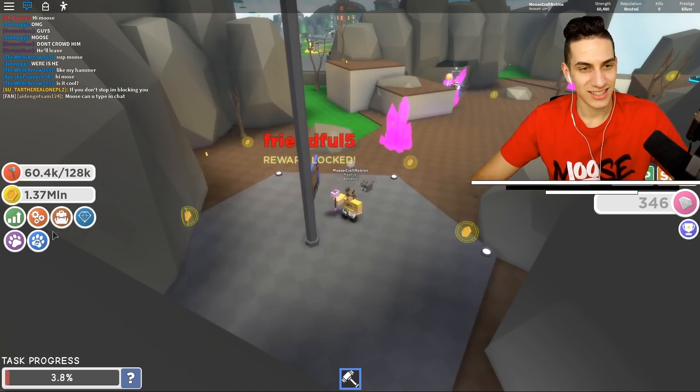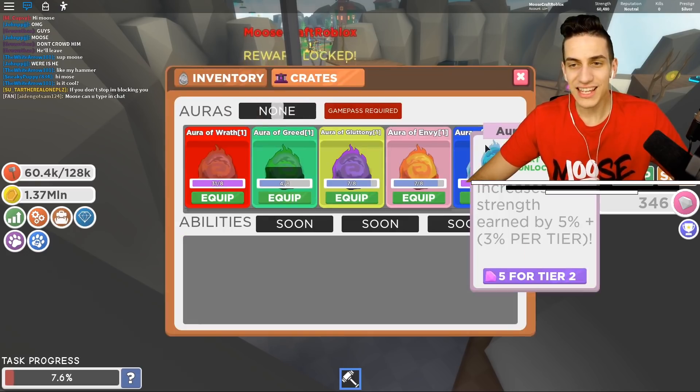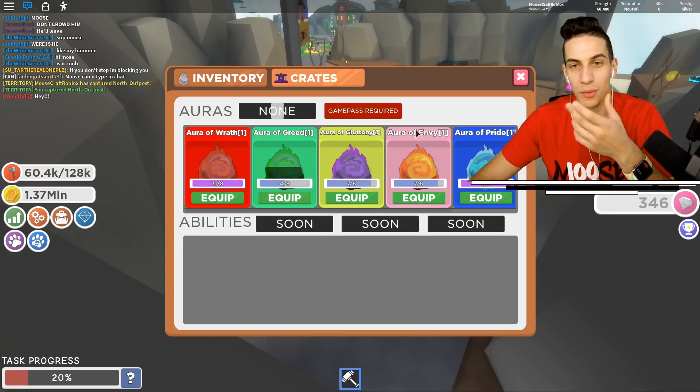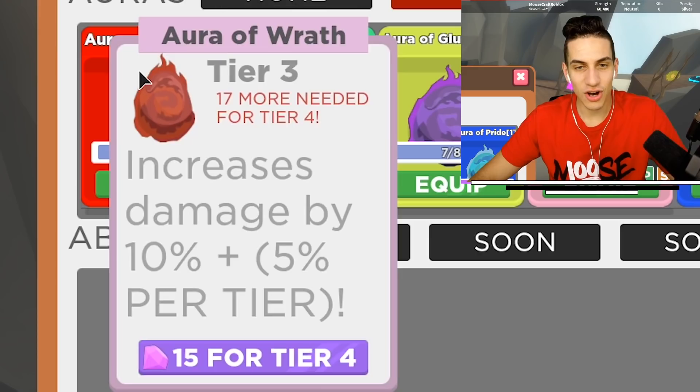Let's equip our pet. I can also trade my pets to other people. Let's get the Aura of Pride — or honestly, I like the coin option a little bit more. Five diamonds for Tier 2. Let's get the Aura of Wrath.